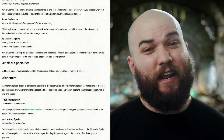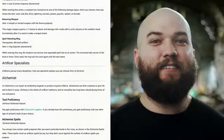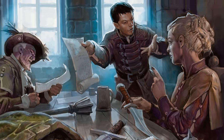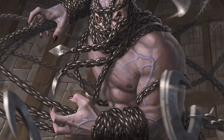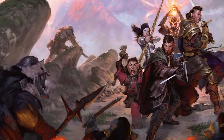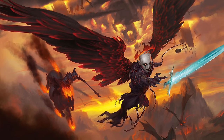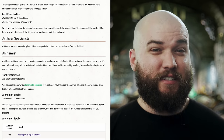Returning Weapon is available at 2nd level and doesn't require attunement. All that's needed is a simple or martial weapon with the thrown property — the weapon gets a +1 to attack and damage rolls and returns to the wielder's hand immediately after being thrown. The flavor here is tasty, and it could be decent on a build specializing in thrown weapons, but it's way too niche to be worth much on most builds. Unless you're trying to make that character, opt instead for Enhanced Weapon if you need the bonus to your attack and damage rolls.